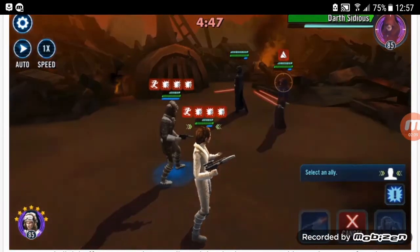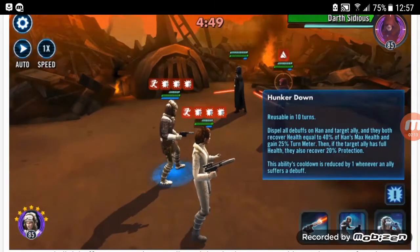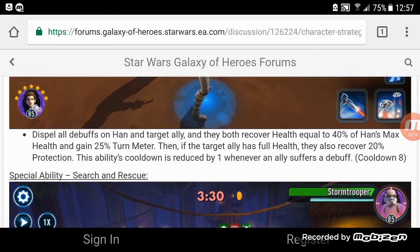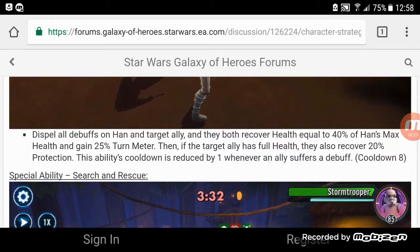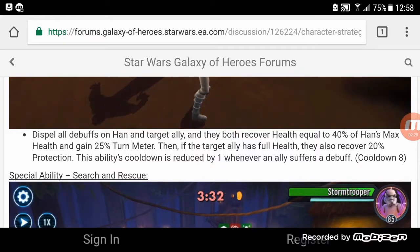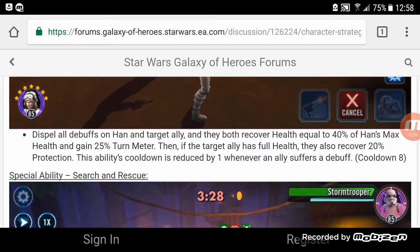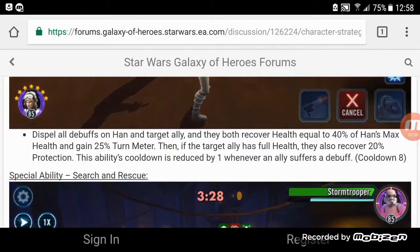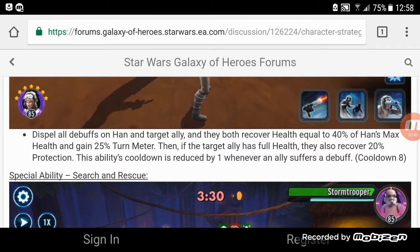Hunker Down — dispel all debuffs on Han and a target ally, and they both recover health equal to 40% of Han's max health and 25% turn meter. This is if it's maxed out, obviously. If the target ally has full health, they also recover 20% protection. This is something you don't see in healers — healers being able to also restore protection when allies are already topped off on health. That's something I hope they update, like with the Nightsisters.